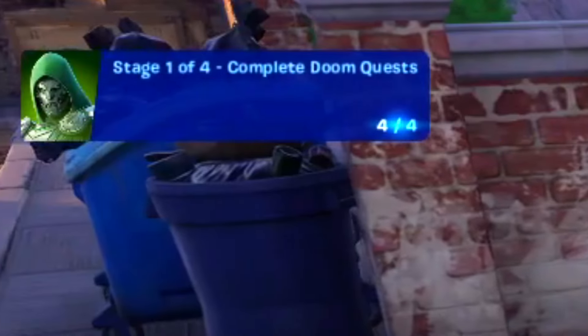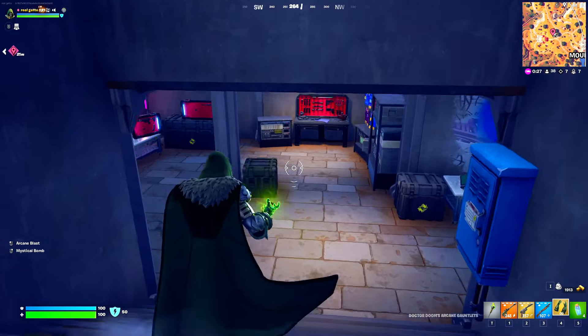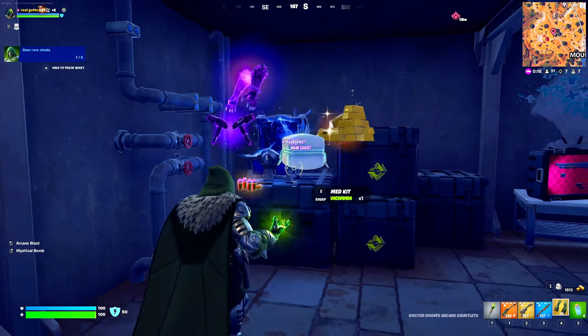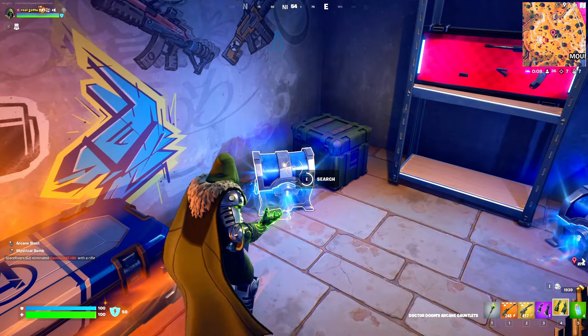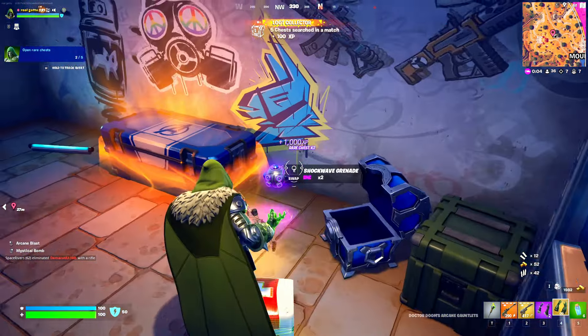If you want to unlock the second style for the Doom skin, you need to open rare chests — a total of 5. Drop at a place where no one else is dropping, and finding a rare chest will be much easier since no one will be opening them. Complete that challenge to unlock the second style.